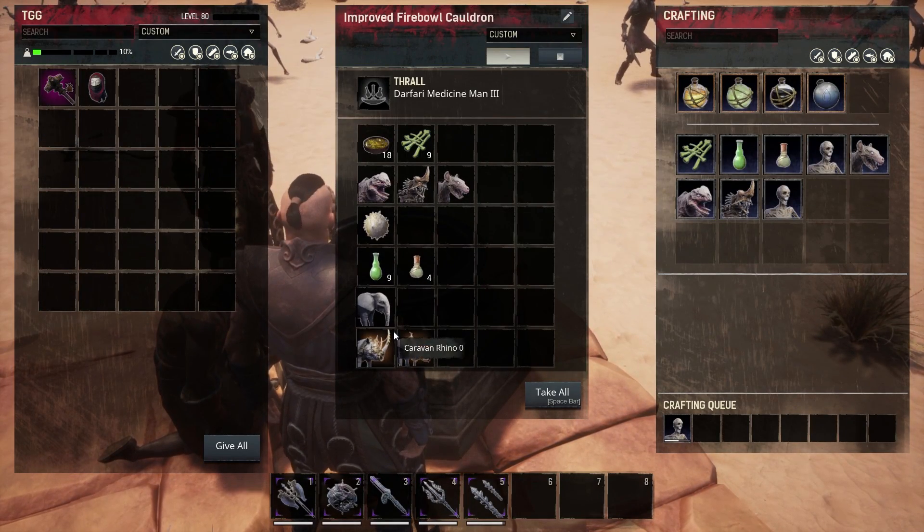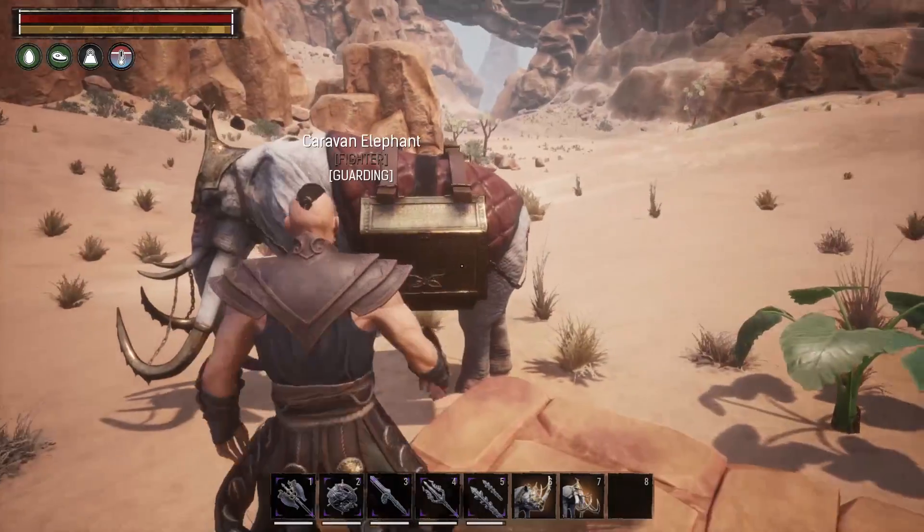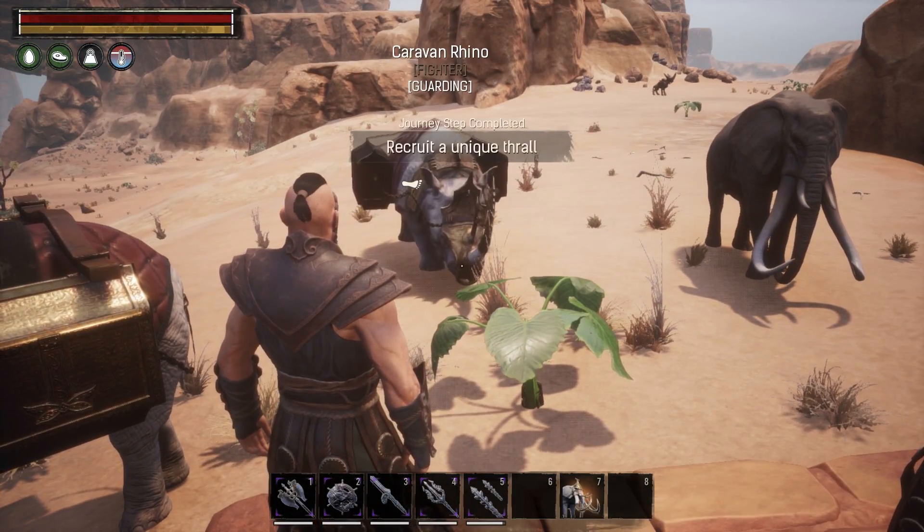In addition to that, there's the caravan rhino and caravan elephant. You've seen the caravan elephant over here, so I guess we only need to place the rhino.